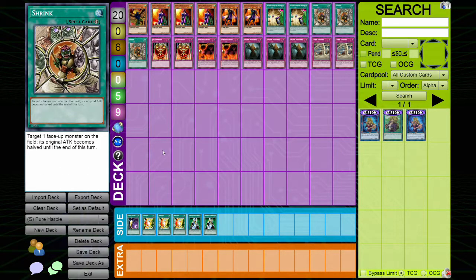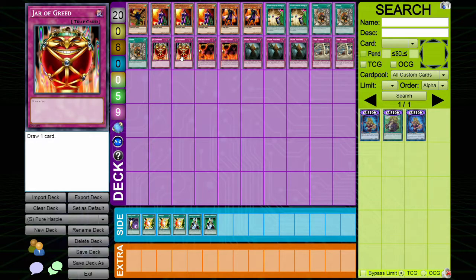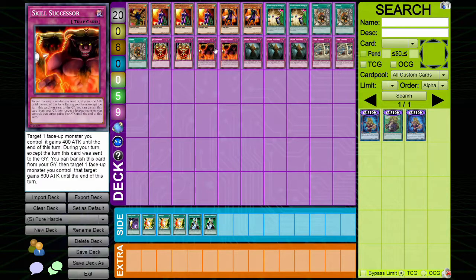Going into the spell cards, we play two Shrinks — a quick-play spell that halves a monster's attack points. I highly recommend using it during the damage step unless a Breaker is out, then you use it on the Breaker. We also play a card I don't usually see: Jar of Greed. It was actually not bad — every time I activated it I drew the cards I needed, and it was a lot of fun.